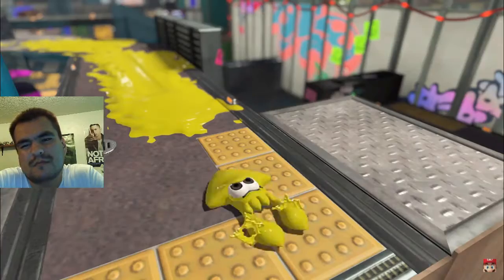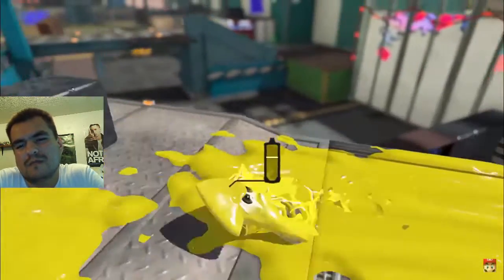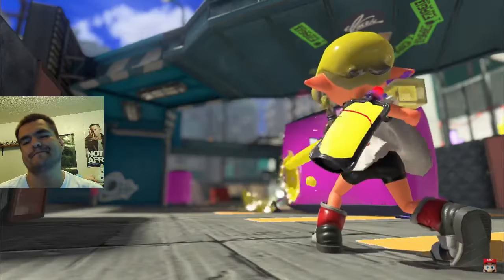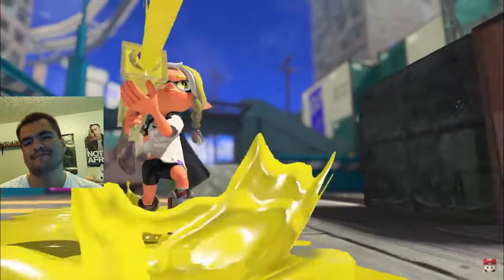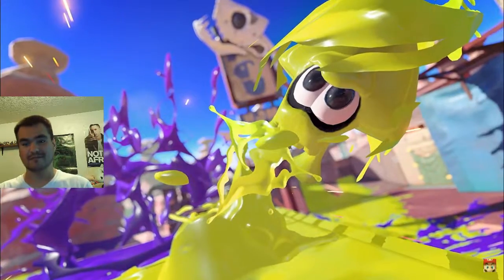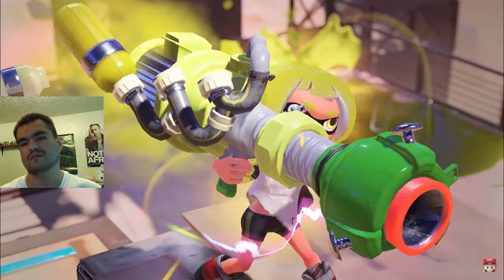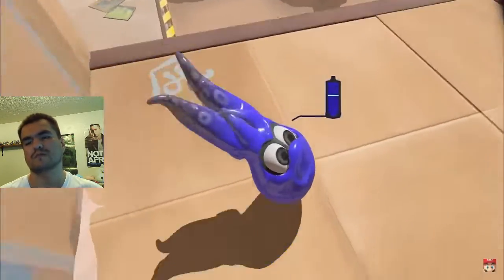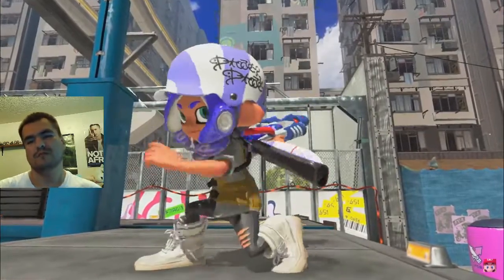They can splat ink in kid form, and smoothly swim through it in swim form. We've been studying their biology day and night. Today we'd like to share some new findings on these inklings while providing summaries throughout. What goes for the inklings also applies to the octolings — we're sure of it.